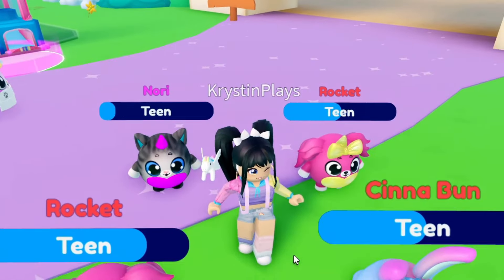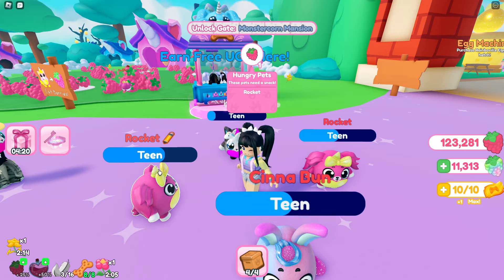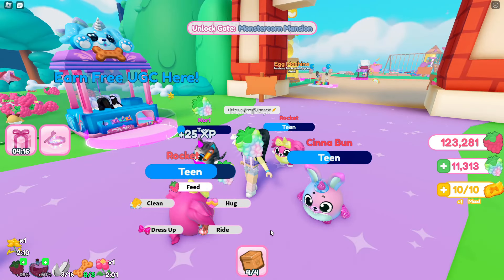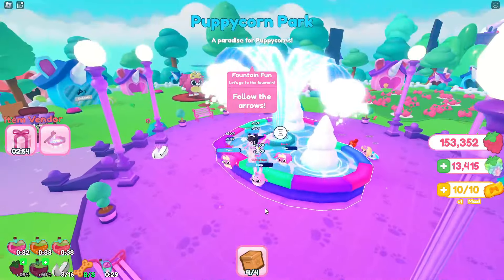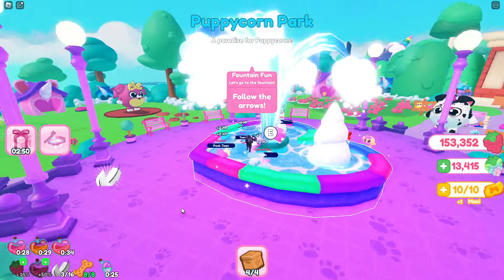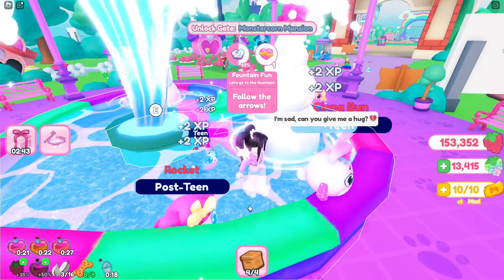This is pretty easy, but it's going to take a bit of time. To age up your pets, all you're going to want to do is complete their needs, like feeding your pet. Also, make sure to head over to the fountain when that task appears, as it will definitely help your pets age up quicker. You can see I already have one post-teen.